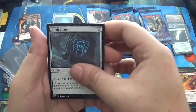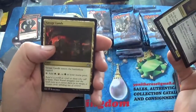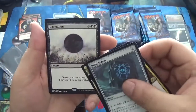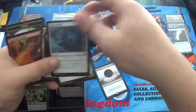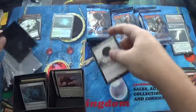We have a Dimir Signet, an Agent of Masks, a Savage Lands, and a Damnation. There we go — that's our money card right there, with a Foil Chandra's Outrage. I absolutely love this Damnation.